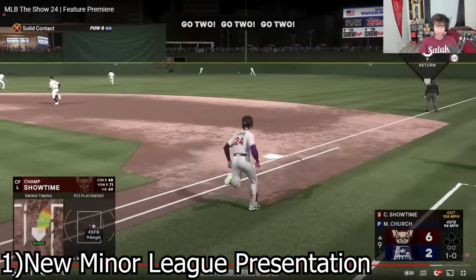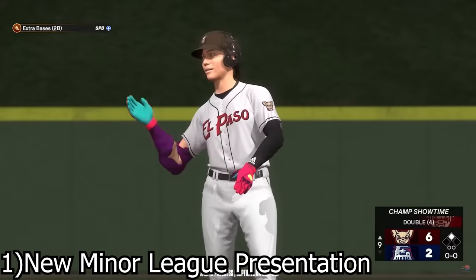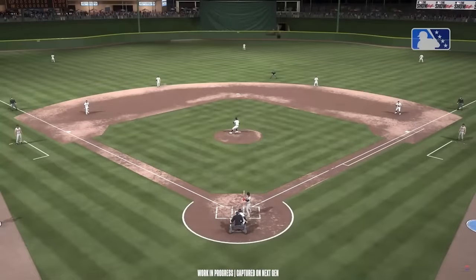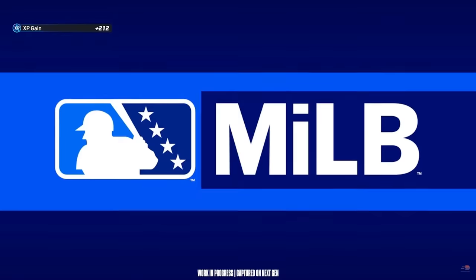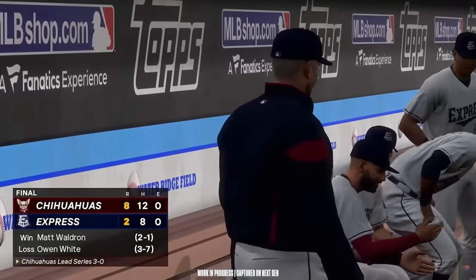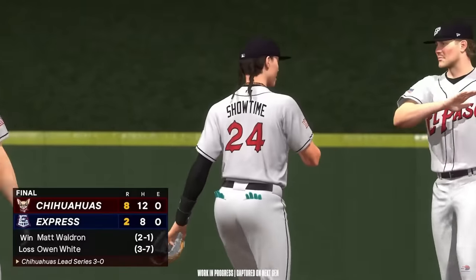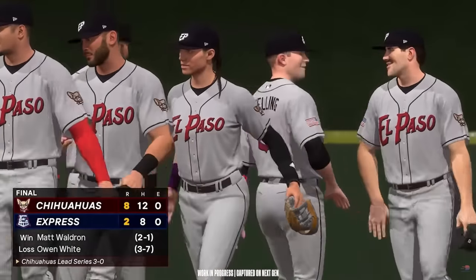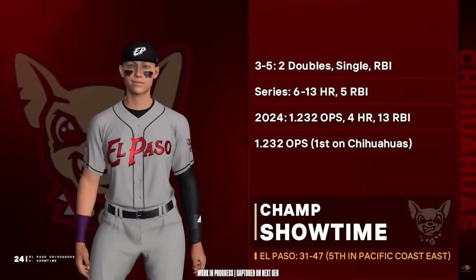The first presentation stuff they talked about was the minor league presentation. We kind of just wanted to separate the feeling of playing in the minor leagues from the major leagues. We added a minor league broadcaster, Ben Gelmans. Here's a sample: 'Was just terrific for them in the win — three hits, two of them for extra bases. Opposing pitchers will want to take note. If she puts together games like this frequently, she won't be at this level for long.' I think it'll really differentiate that mode.